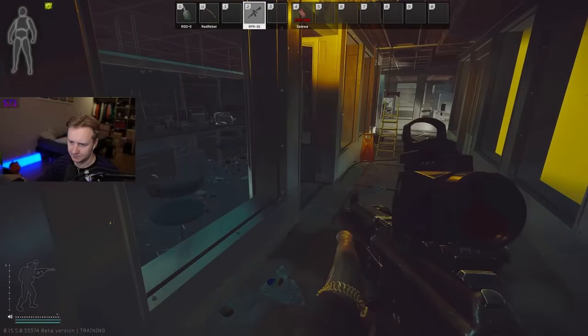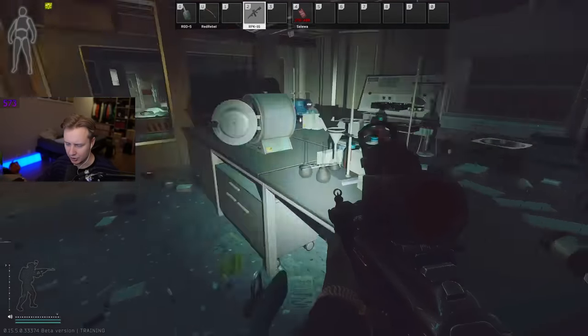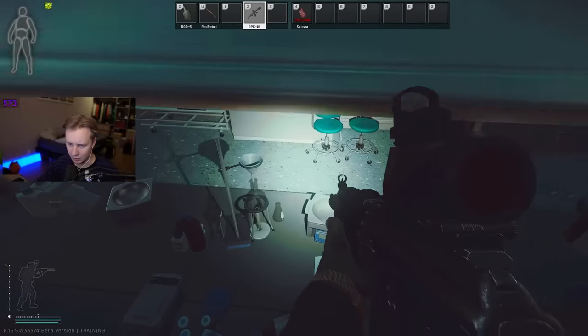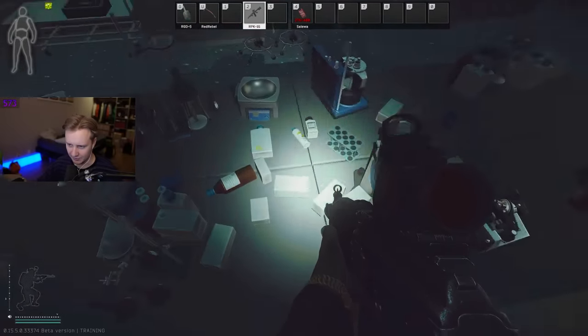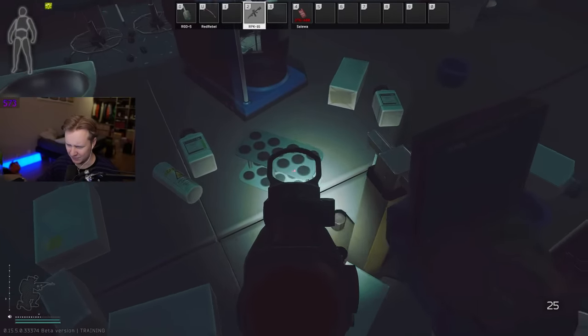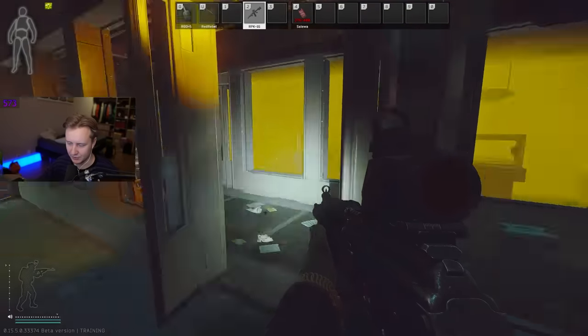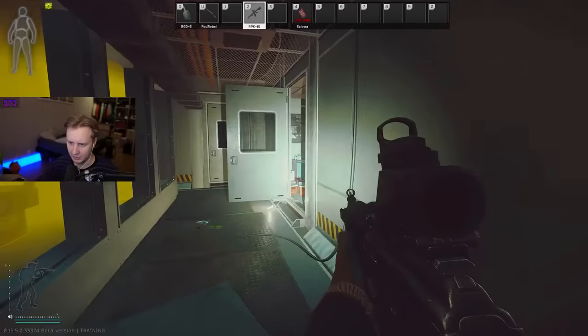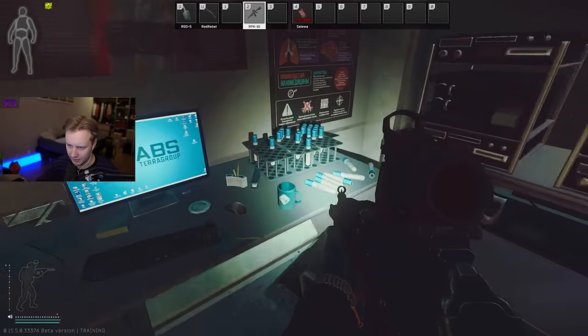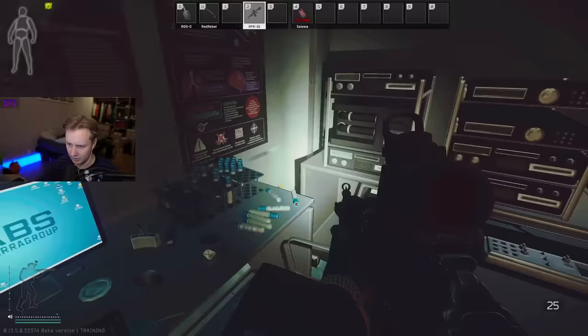After that, we'll go inside, check the tables, and check for syringes. Typically they can spawn — for the first time in forever — inside this scientific equipment, so an actual place where syringes are supposed to be. The same thing applies to this room as well. You can actually find lootable syringes inside those places right there, so look for those.